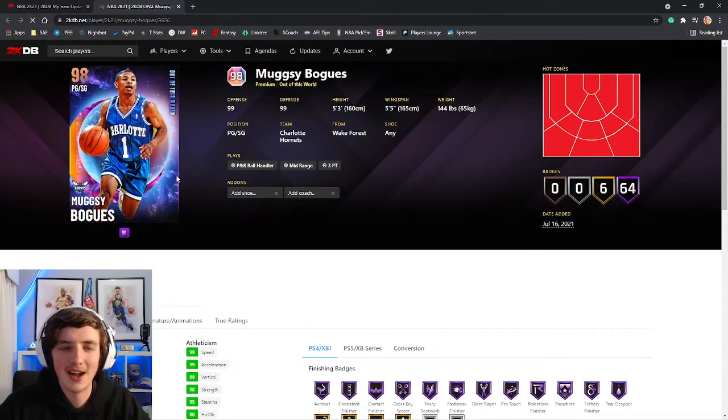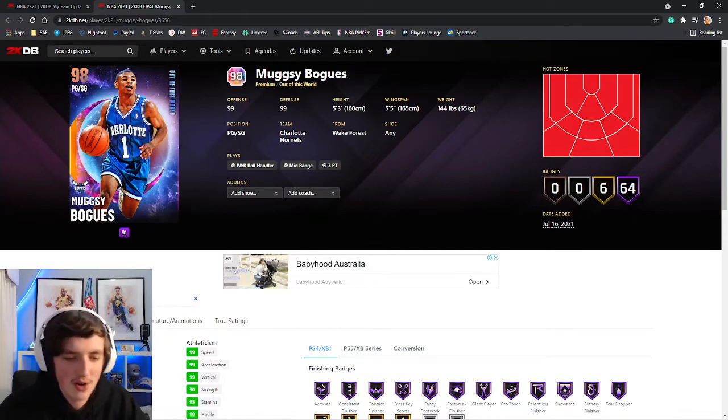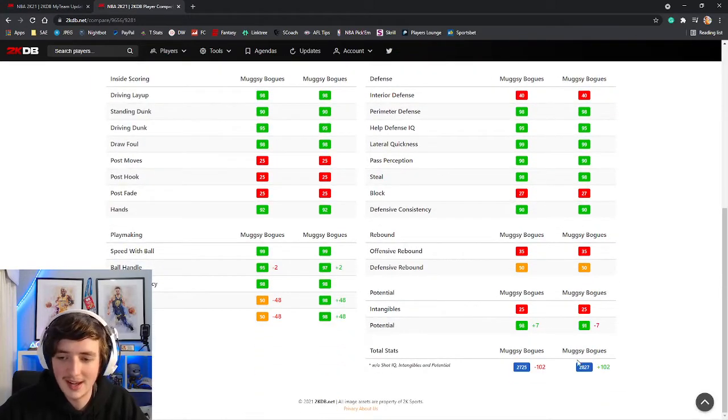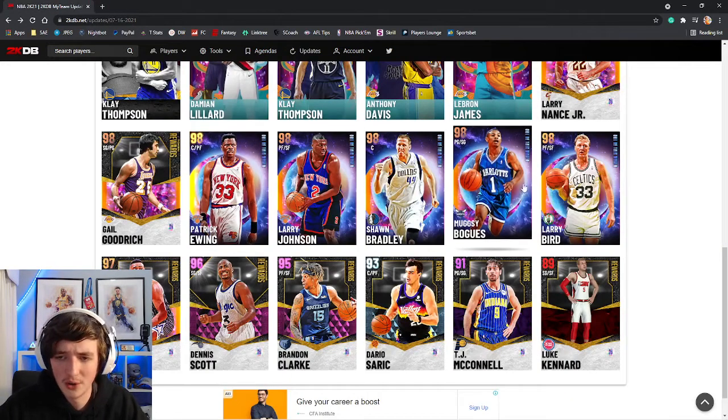Muggsy Bogues — I've already seen the comparison. He is no different to this Amethyst version. Nothing is different — he's plus 102 overall, but all it is is his passing vision, passing IQ, and putting him at power forward, and he's got a seven overall difference. Not worth it at all, that Muggsy Bogues.